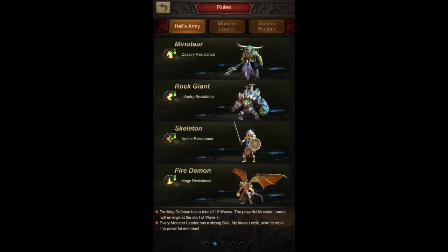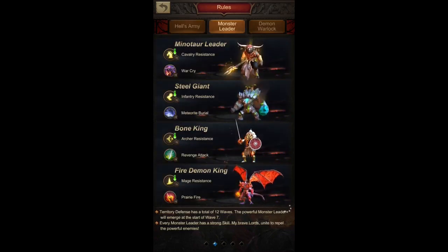After a recent update, the number of waves was reduced and new stronger monsters were introduced from wave seven onward — monster leaders. These leaders have their normal resistances plus extra abilities. For example, the Minotaur leader has cavalry resistance along with War Cry, meaning it does extra damage to your cavalry. The Steel Giant specializes against infantry. Each leader has a specific skill targeting a particular unit type.